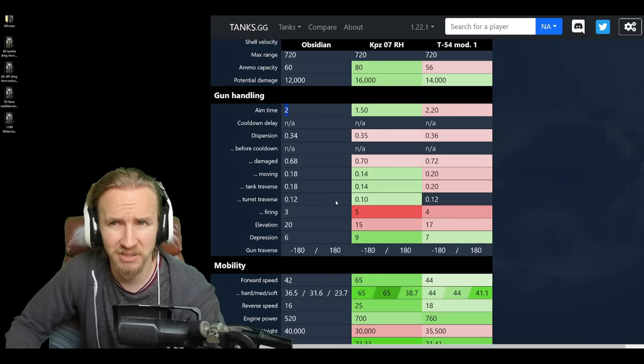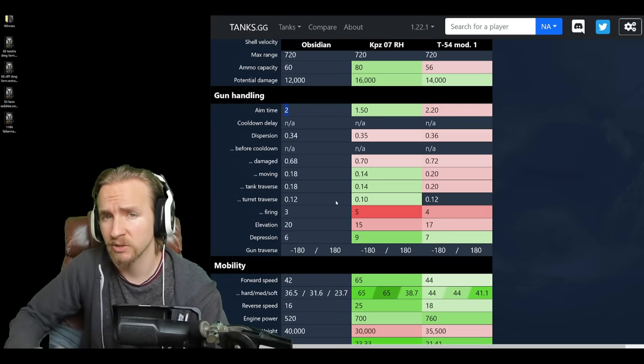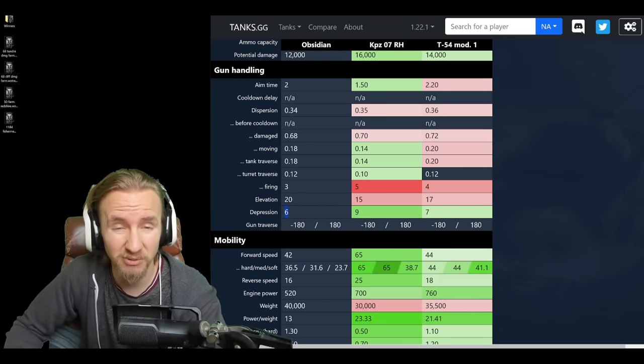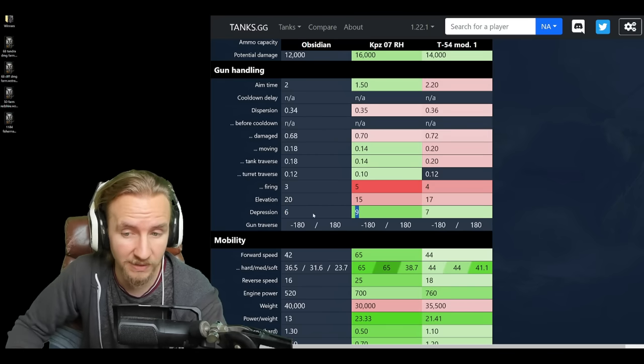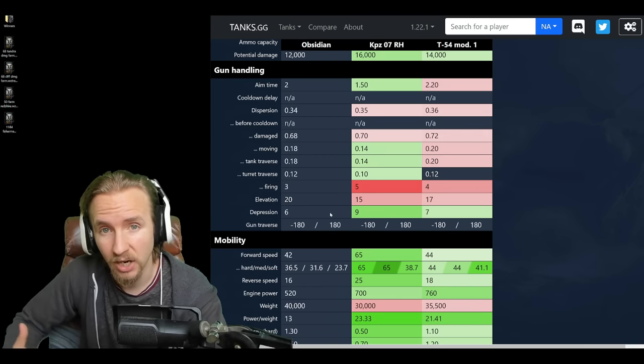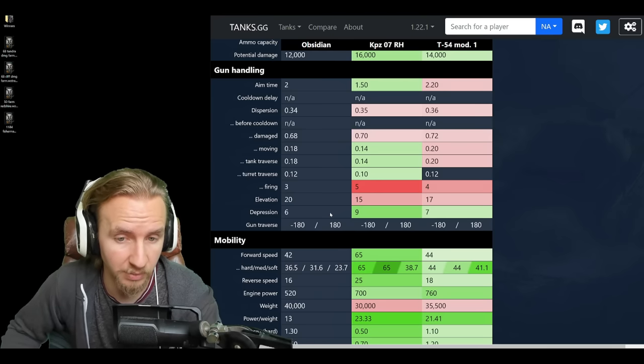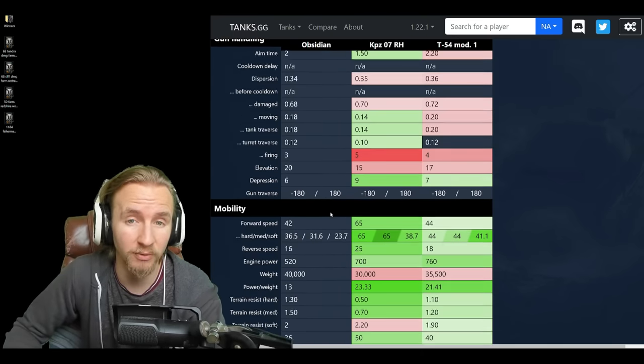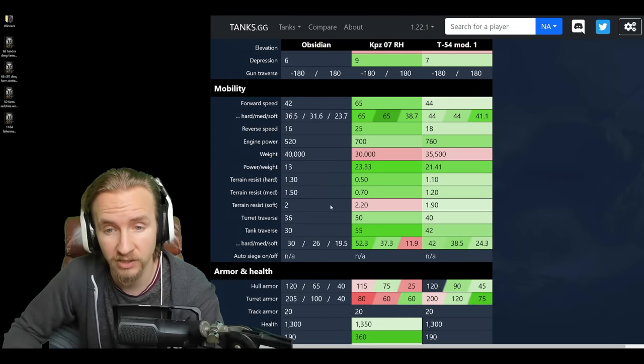You're still going to aim slower, but it's going to bloom out less, which requires less aiming in total. The vehicle gets 6 degrees of gun depression, which is not special — way worse than the Kampfpanzer's 9 and even worse than the T-54 Mod 1's 7. That makes this thing quite tricky to find hull-down positions. It's basically like an old Object 140 before Wargaming buffed the 140's gun depression to 7 degrees.